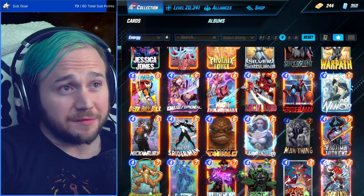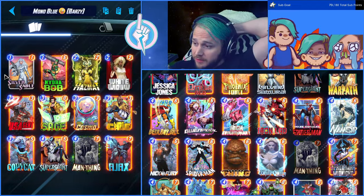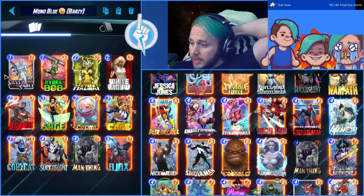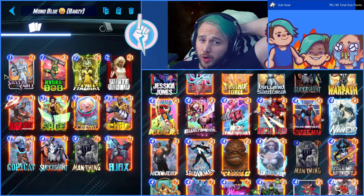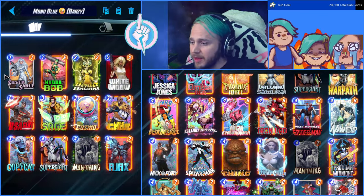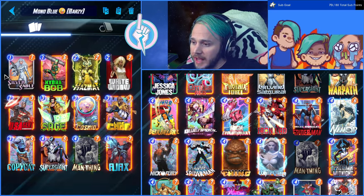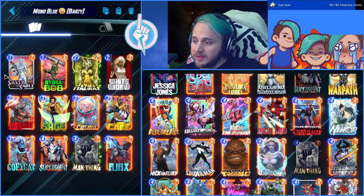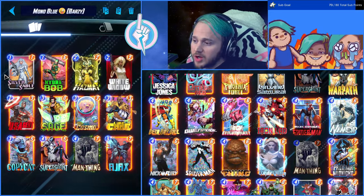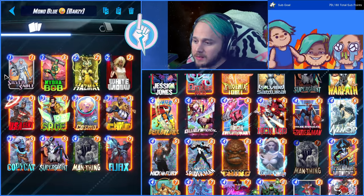Let's go over the actual play lines for Mono Blue. On turn one you want Silver Sable or Hydra Bob. On two, drop White Widow or US Agent and save Hazmat if you can. On turn three, your best bet is to Copycat-Cosmo. You want to wait to see what your opponent's playing — if they're playing Destroy and building that lane, put Cosmo down before priority and snap, because that's basically a win. Hold onto Sage and Cosmo toward the end. If you play Luke Cage, pair him with a smaller card so he can't be Red Guardianerd — watch out for Rogue and Enchantress.